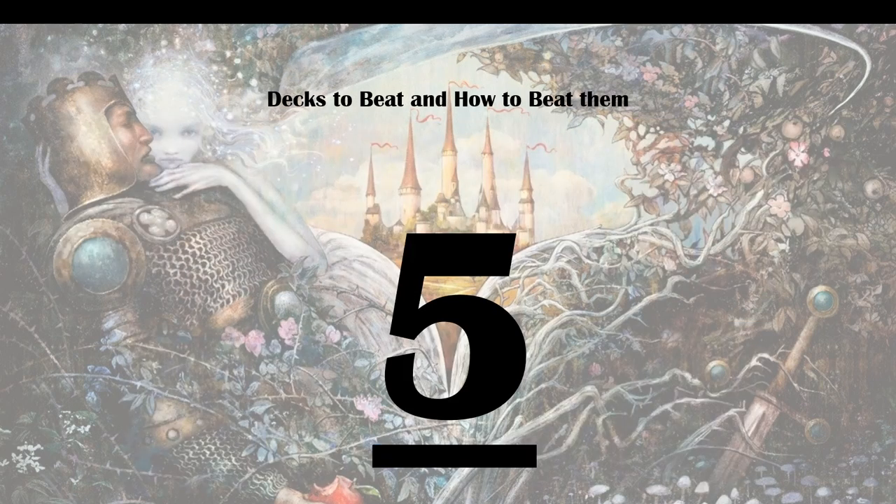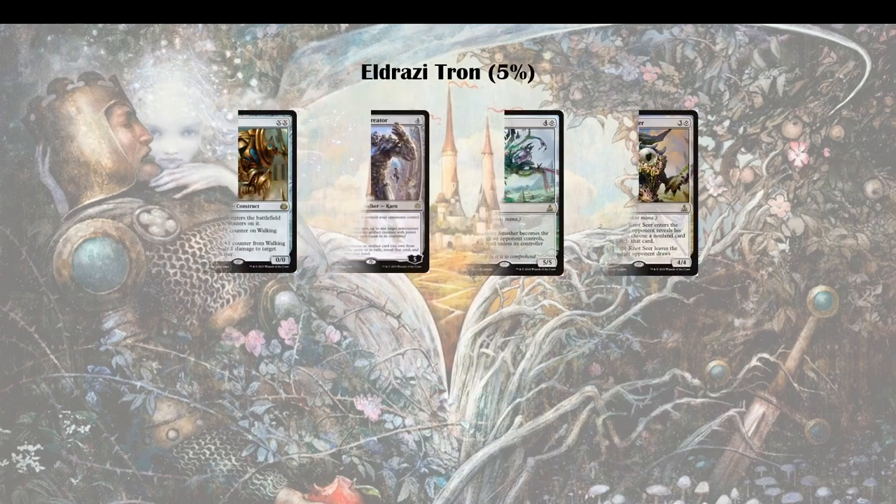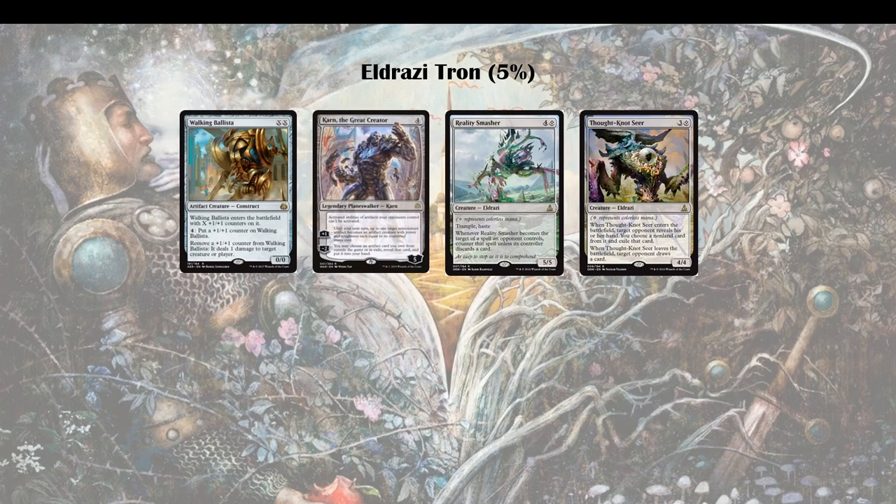The last one here at rank 5 is Eldrazi Tron at 5%. Typically you have your beaters in Reality Smasher and Thought-Knot Seer. Then there's Karn, always a threat — it can go after your lands with Liquimetal Coating, provide a Wurmcoil Engine or another Walking Ballista, and then the Walking Ballista just gets rid of your small threats really well. Here, Kroxa is very good if your opponent does not pack any graveyard hate, because it gets bigger than anything your opponent is really doing — except maybe a Karn or a Ugin.